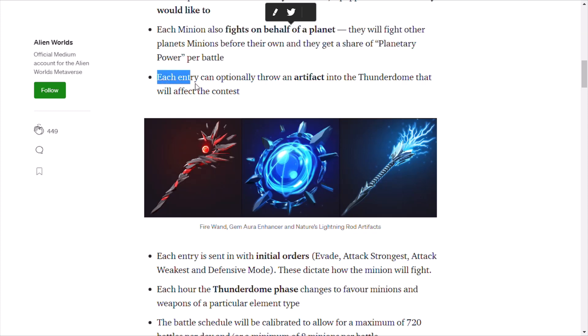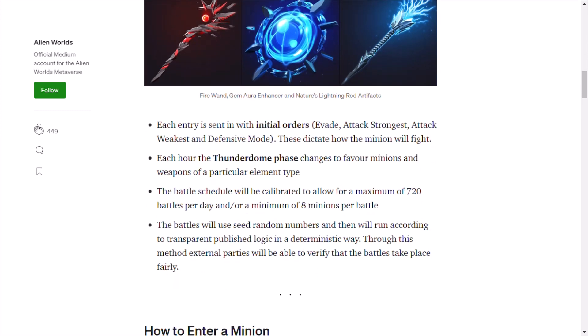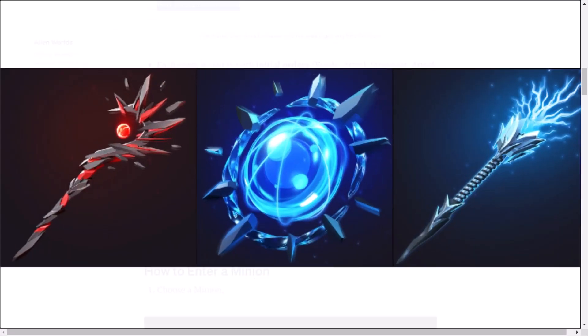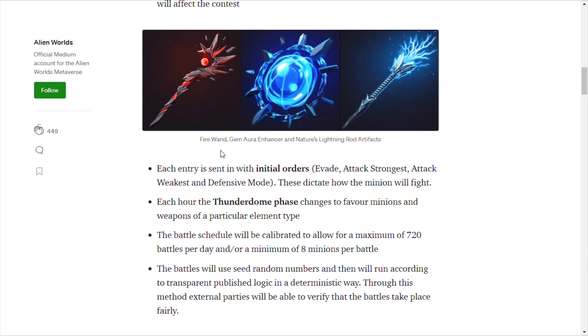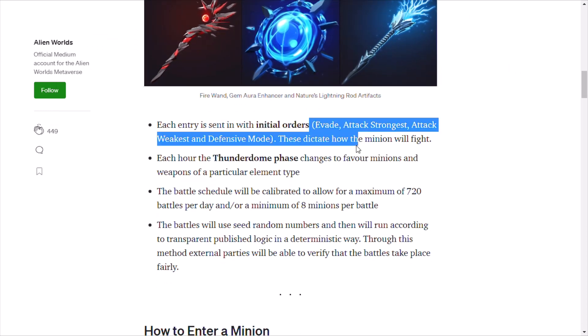Each entry can optionally throw an artifact into the Thunderdome, which will affect the contest. If you haven't seen these artifacts yet, I suggest you check them out — they're really cool. They will be mineable at some point in the future and you're able to apply those to your Thunderdome battles.